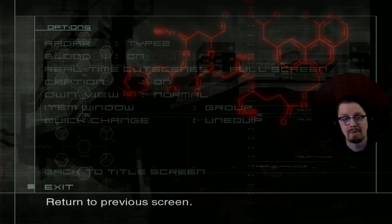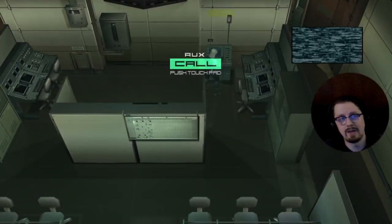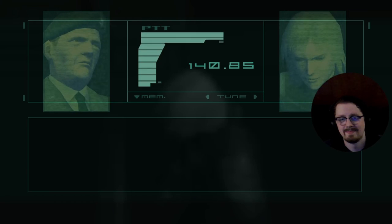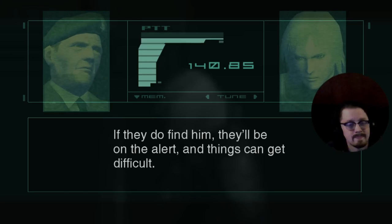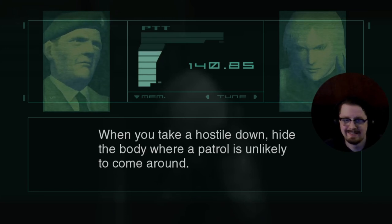Now we activate the node and we don't go back to the title screen this time — and now we get a radar. Don't leave him lying around — hide the body as soon as possible. When his comrades come back from the roof you don't want him being found; if they do find him they'll be on the alert.